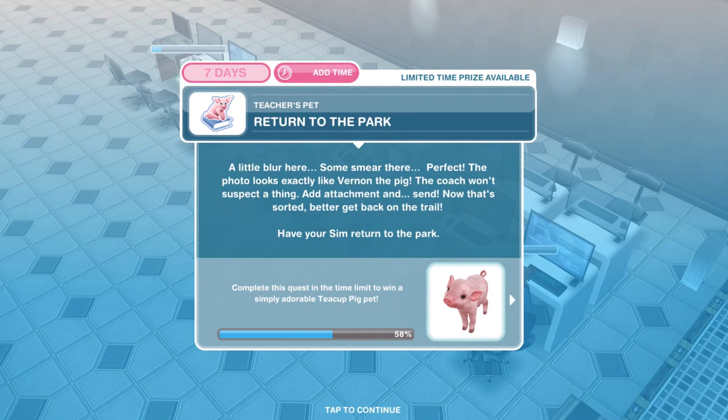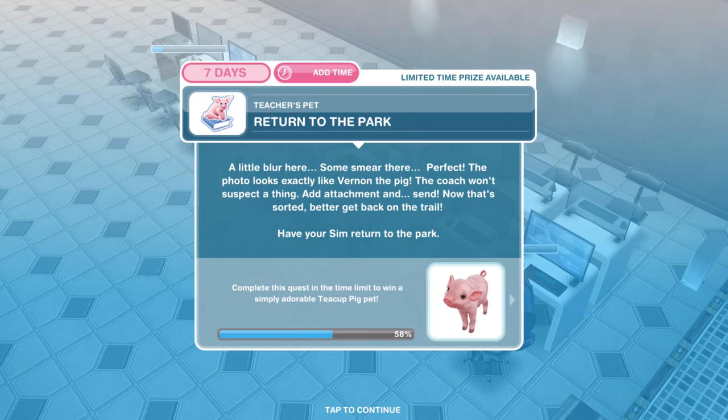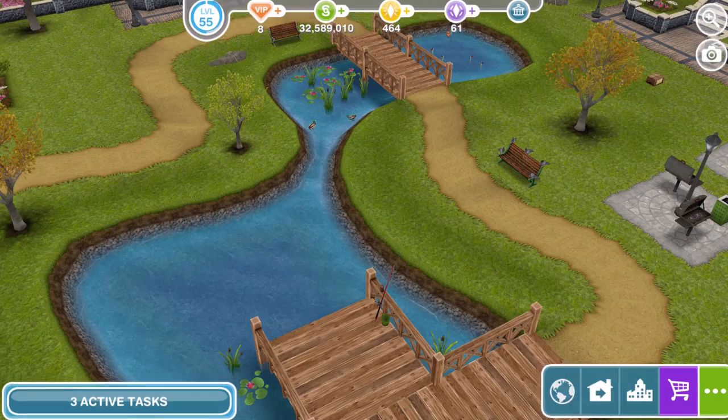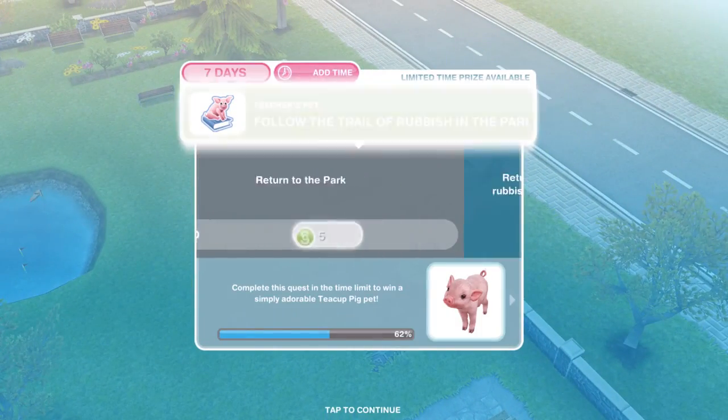We've photoshopped the picture — a little blur here, some smear there. The photo looks exactly like Vernon the pig. The coach won't suspect a thing. Now have your Sim return to the park. Go into the Sim tracker, whistle over a Sim at the park, and that's task complete.